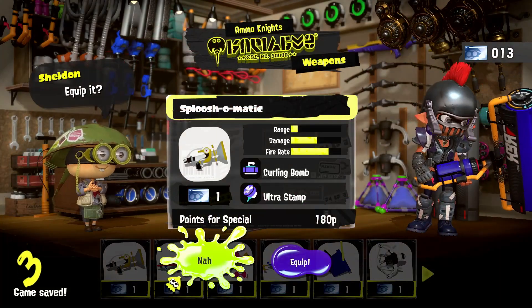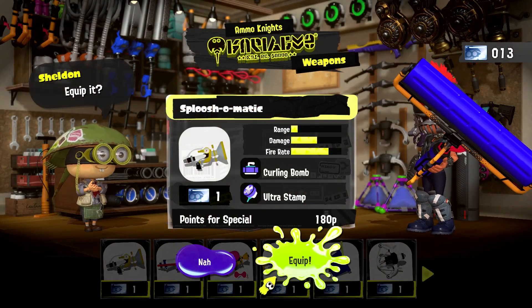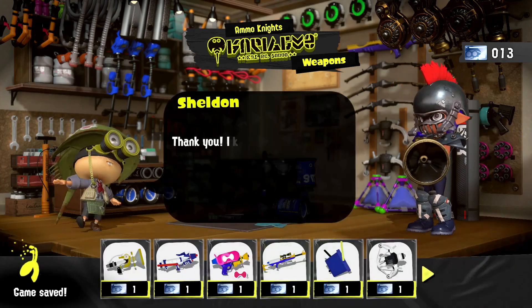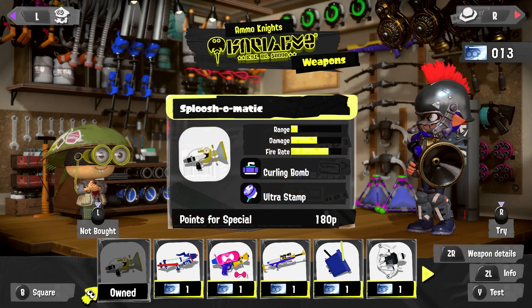Here's the Sploosh-O-Matic. It comes with the Curling Bomb and the Ultra Stamp. It is a super low range weapon, but has high damage and high fire rate. This should be good for things like Turf War. We'll have to get close to our enemies using that Curling Bomb. Shouldn't be too big of a deal, but we'll switch over to the Practice Area and take a closer look.